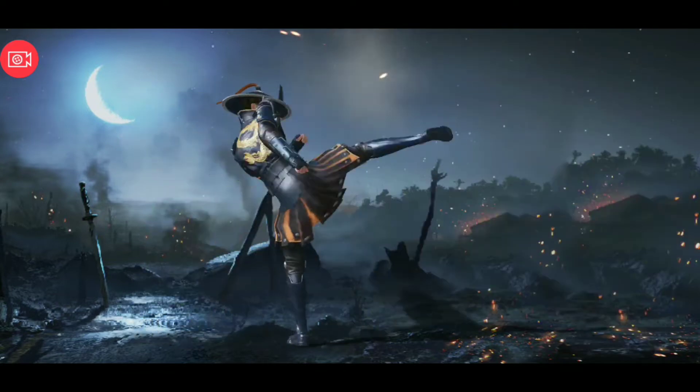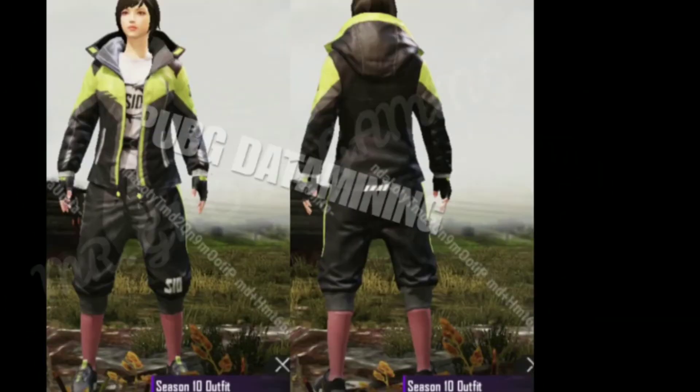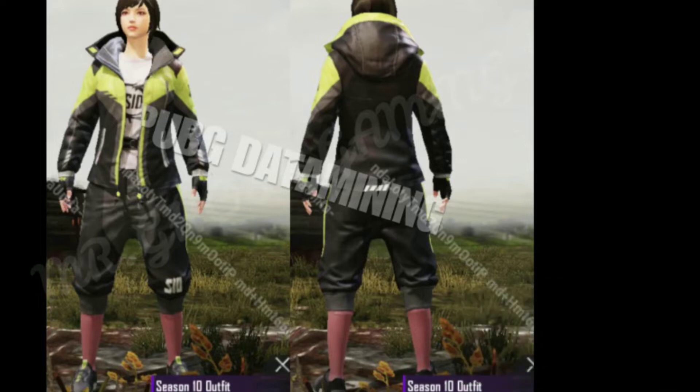Now let's talk about the rewards of season 10. First you can see this is a season 10 outfit. At gold tier you will get 5 matches worth of rewards. This is a good outfit, and with Ace you will get a parachute skin.